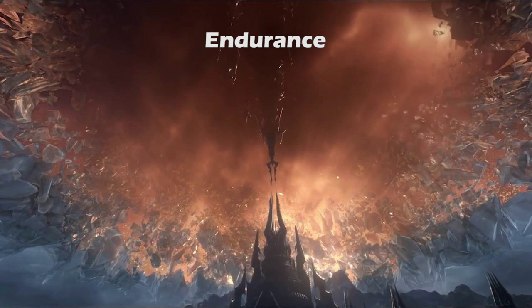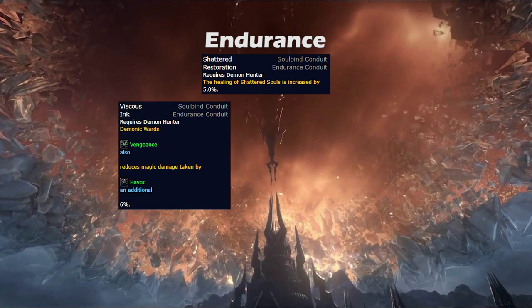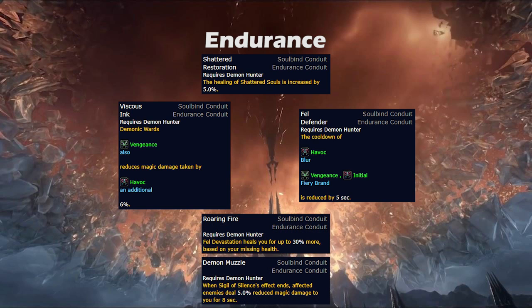Let's look at what really shines for Vengeance in their endurance options. Shadowed Restoration is extremely powerful, increasing the healing of Shattered Souls by 5-12%, which is a significant boost to Vengeance's self-sustain. Viscous Ink is another powerful option, providing a passive 6-13% magic damage resistance. While in extremely high magic damage scenarios this can outpace Shadowed Restoration, it's usually a bit less valuable but still a solid second option. If you're running a Fiery Brand based build, Fel Defender can be quite powerful, reducing the cooldown of Fiery Brand by 5-20 seconds, starting out slow at low ranks but providing a ridiculous amount of cooldown reduction once you start ranking it up. Roaring Fire and Demon Muzzle are definitely several steps down from the three previously mentioned options and will likely not be picked.